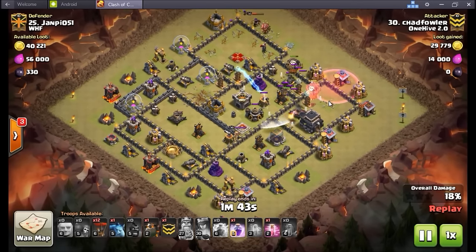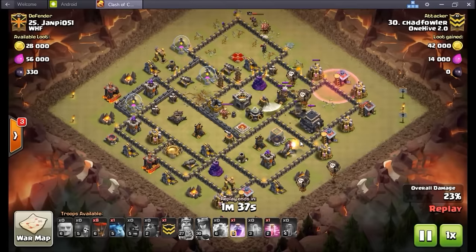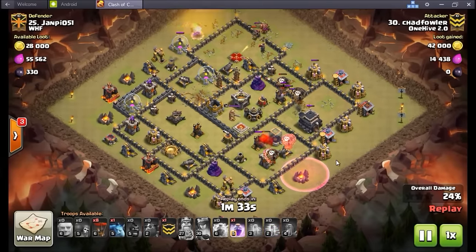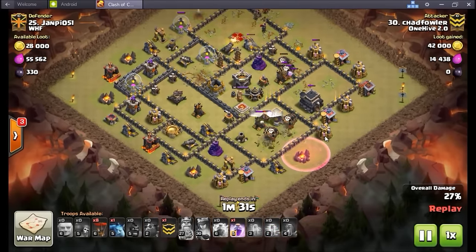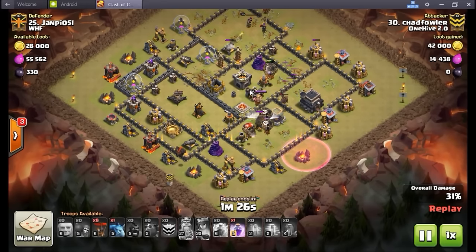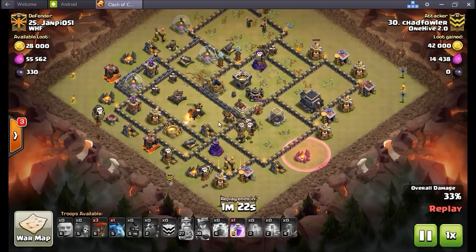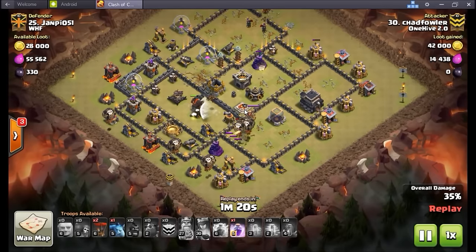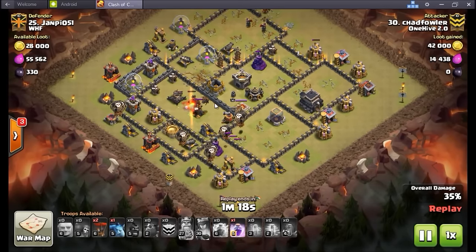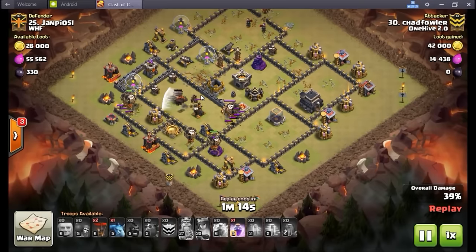Haste goes down, throws the loons right in on top of the wizard tower, right on top of this tesla farm — getting pretty good value out of basically five balloons and a couple lava hounds. One did pop, so sends in another lava hound on the next air defense. Balloons start coming in from four and five o'clock now, working right into the core of this base. In goes that max lava hound from the CC — going to get crazy work done, eats a mine or two and a ton of shots and still tanking.